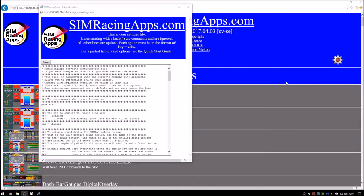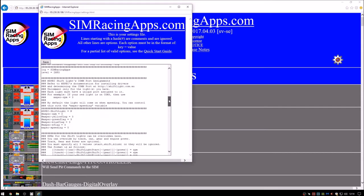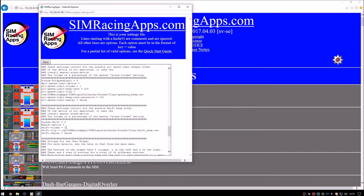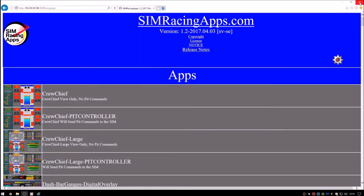By default the program has the when-to-shift indication active. As I don't care much about this feature, I disable it by going into the settings, scrolling down to the text that says how the audible shift beep works, changing the value from one to zero, and clicking save. There are a lot of things that are customizable here, so make the changes that suit your needs.